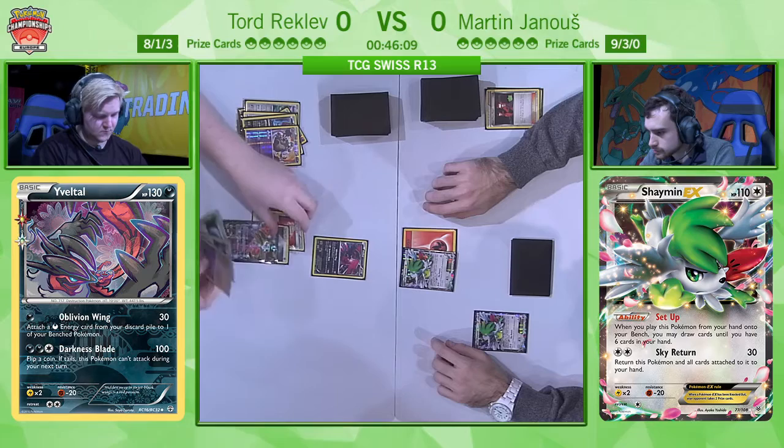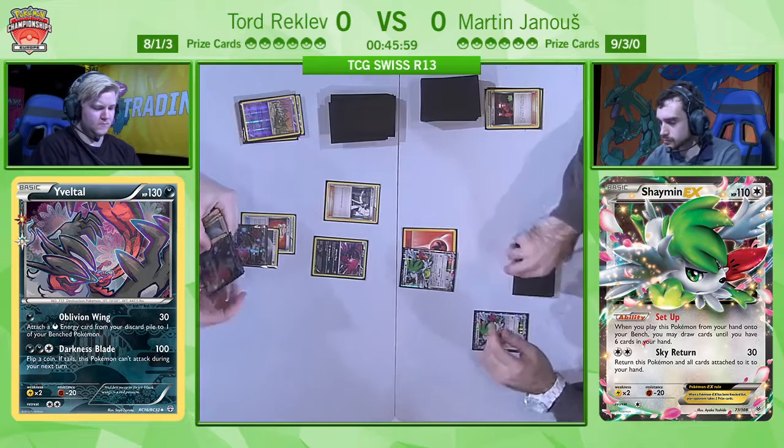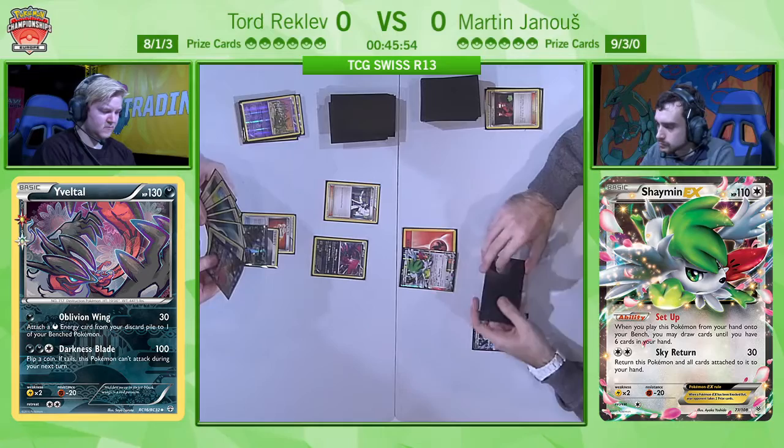The Fighting Fury Belt comes down, and he opts to use Professor Sycamore — he doesn't actually want the Garbodor right now, he wants to get rid of cards he doesn't need and maybe try to put Martin under pressure, because Martin has a lot of cards in his deck meant to stall and slow things down, meaning he doesn't have quite the number of consistency cards that other decklists do.